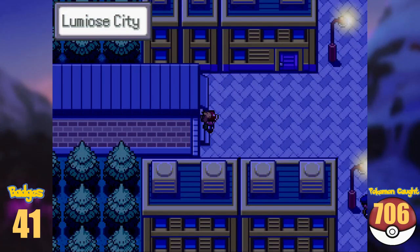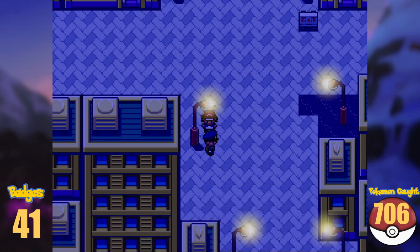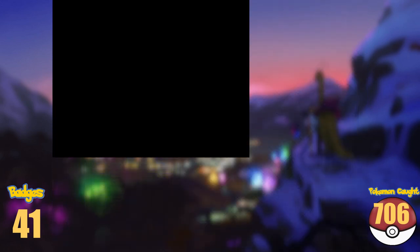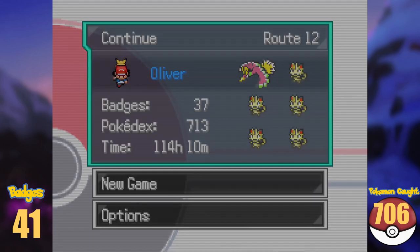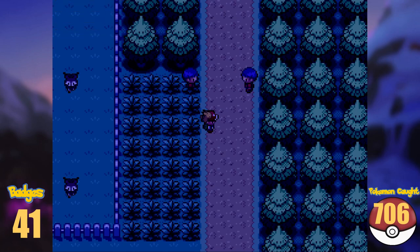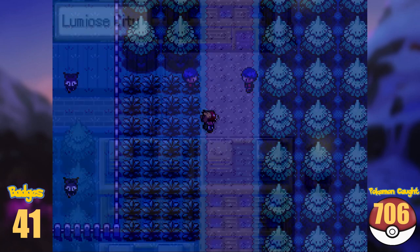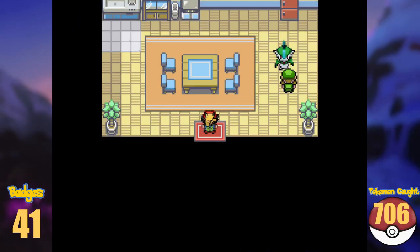I found myself in Lumia City again. I spoke with one of the guards and softlocked my game. It seems that I wasn't supposed to skip that gym and then be here. No worries, I just reload my save, and after doing all of that again, I entered Lumia City again and stayed as far away from the guard as possible.